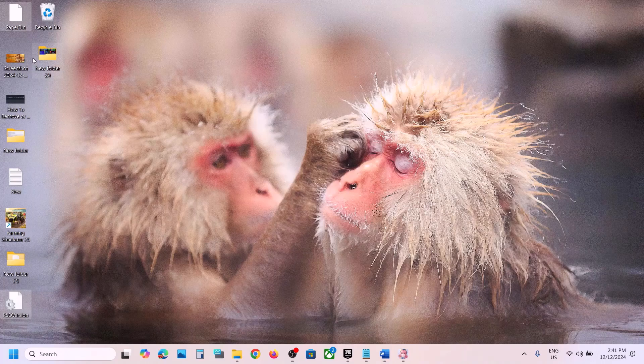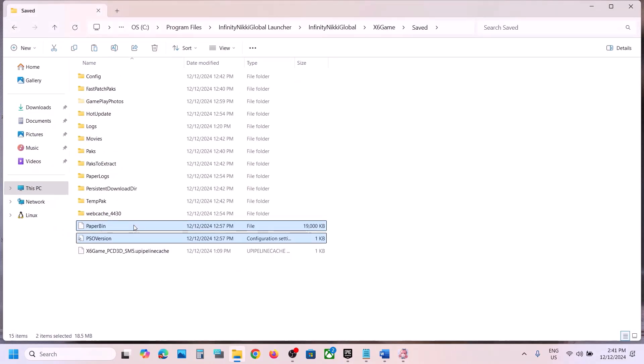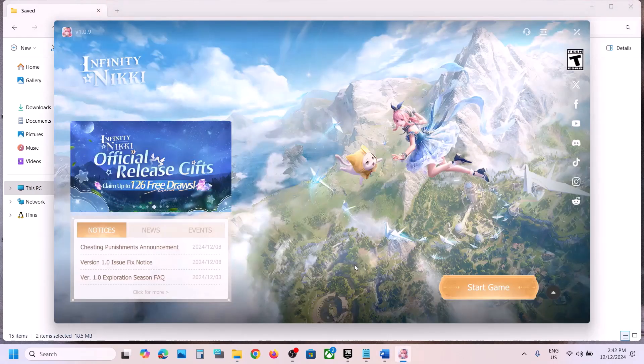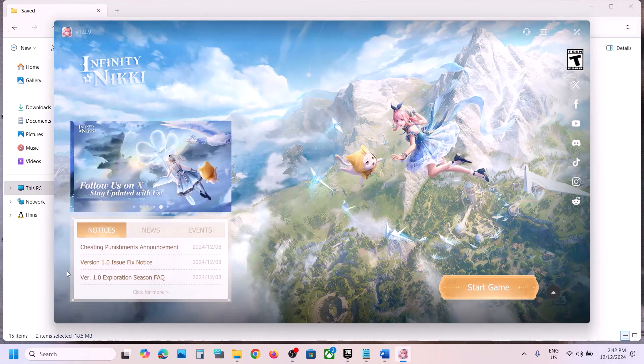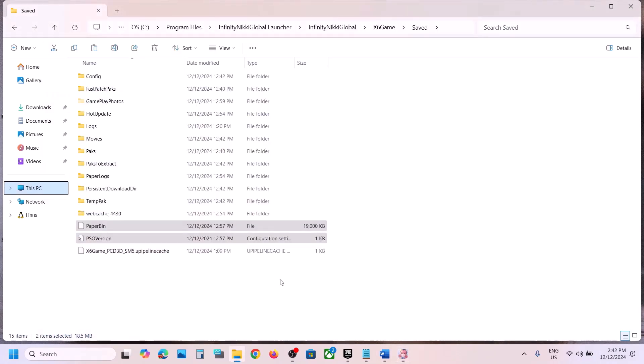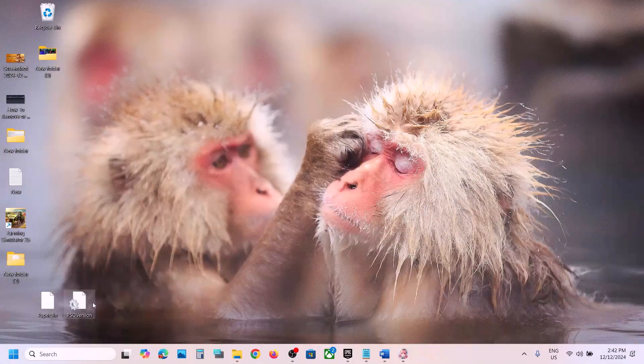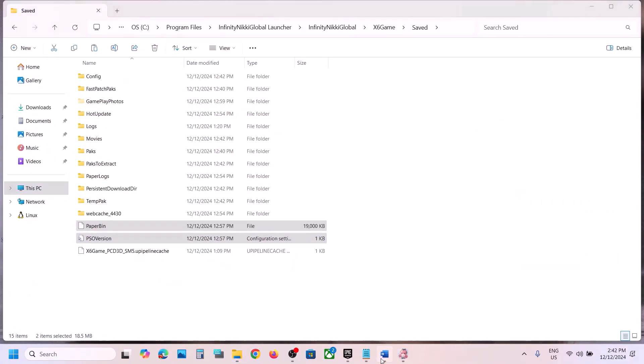Once you have a backup of these two files, right-click and delete them. Once deleted, close the launcher, relaunch it, and then launch the game to check. If you face any problem, you can always put the files back.